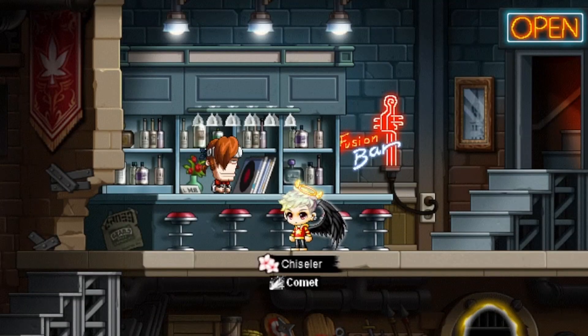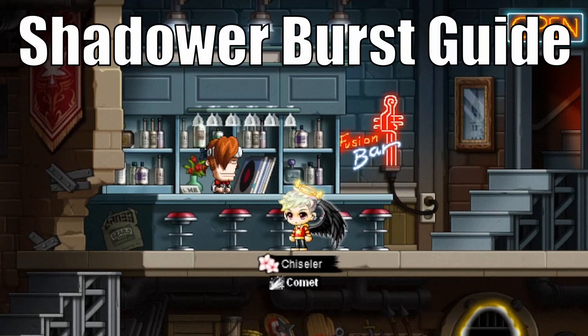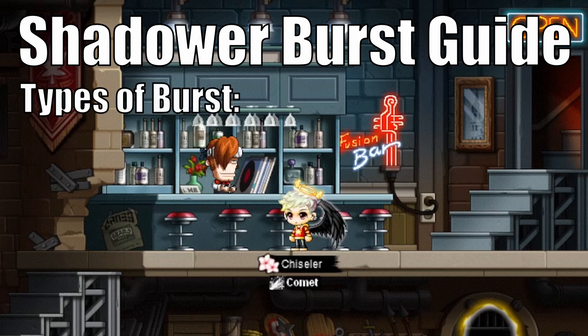Hello everyone, my name is Chiseler, and welcome back to the channel. Today we're going to have a look at everything to do with Shadower's burst, both big and small. Shadower is a very versatile class when it comes to damage output, and excels greatly when its cooldowns are managed properly. This allows you to optimize the class's excellent consistent damage output. Thanks to Shadower's kit and low cooldowns, the class has access to three main types of burst.